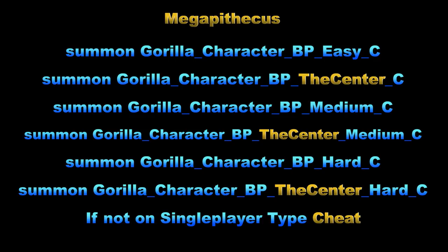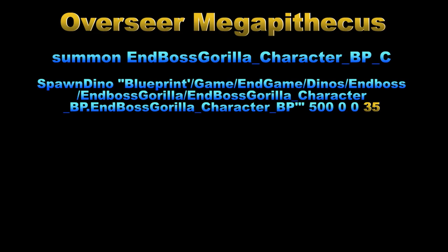Here's another set of Megapithecus admin commands. The ones that have 'center' in them are to be used on the Center map. They spawn in the gamma, beta, and alpha variants — admin commands with 'easy' in them are gamma, commands with 'medium' are beta, and commands with 'hard' are the alpha variants.